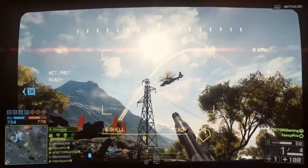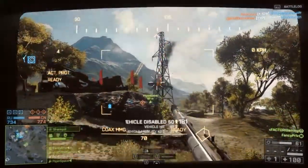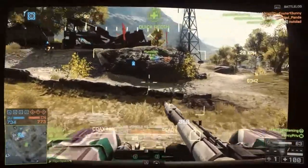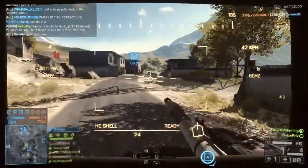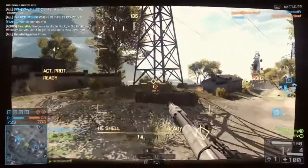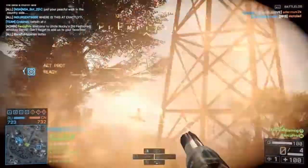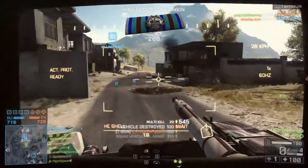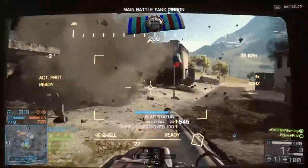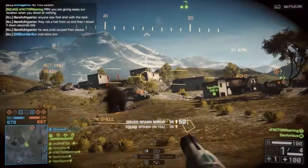Now how about transport choppers? I've hit several of them with the HE Shell — it violently flips them and there's some disparity in damage. I typically hit for at least 75 on the transport chopper but it can be up to 81. Here's another attack chopper hit with the HE Shell, and the nice thing is when you hit attack choppers and little birds there is no time to bail — they're hit and they're dead.